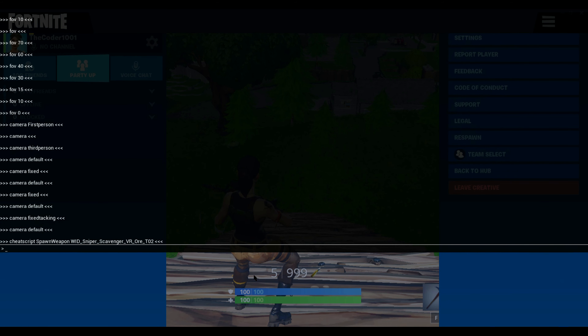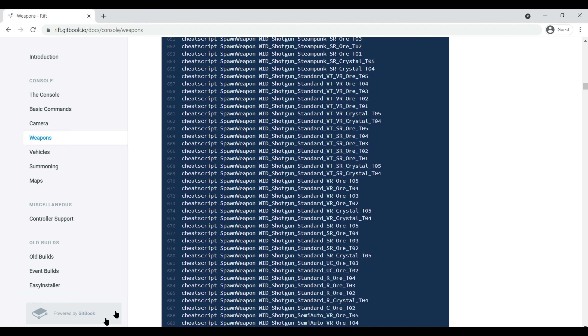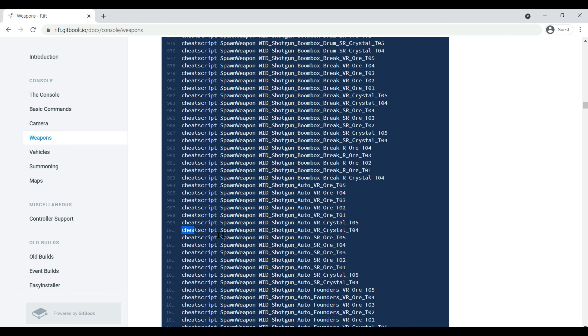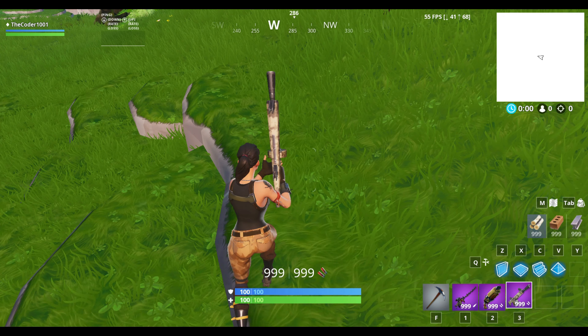Now let's try W.I.D 646 — dropping the current weapon first. This one is called the 'Double Boiler', which is from Save the World. It has two shots per cycle. Let's also try exactly number 1000. This one turns out to be a drum shotgun — a really weird drum shotgun. And that's it for the weapon commands.